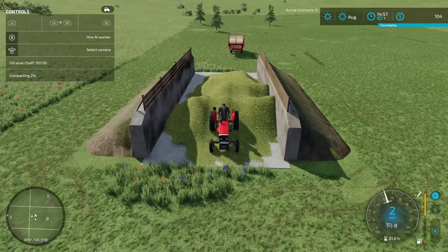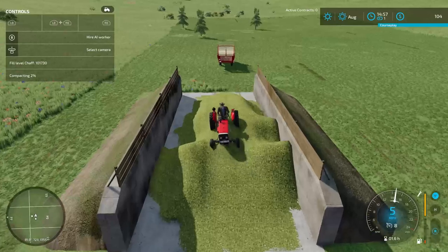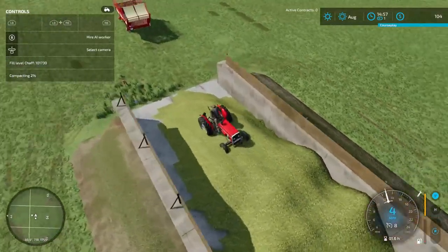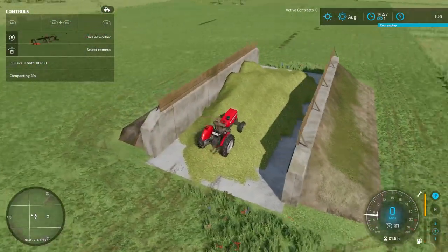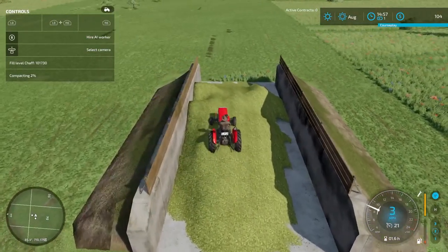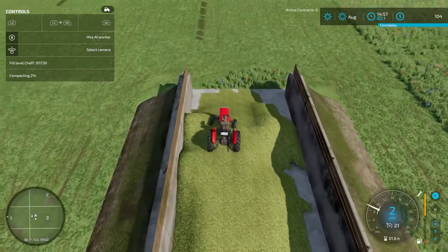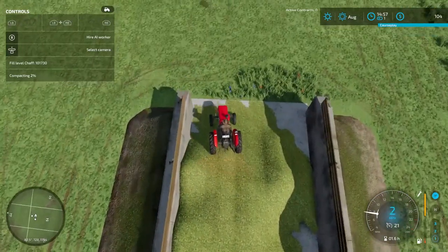We have 100,000 liters of chaff in here, which is 100,000 liters of silage. I think that's equivalent to about $16,000 if we get a decent sell price. This is the right level of challenge for us — let's go.